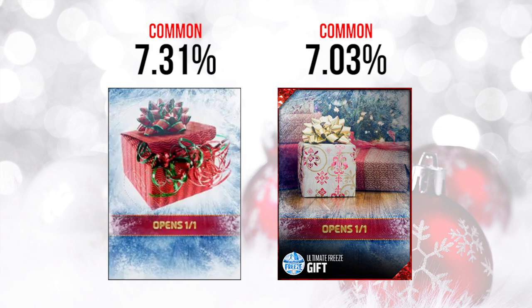Tomorrow's gifts are both pretty common — these are the final gifts of the entire promo. They're at 7.31% and 7.03% of all gifts, but that doesn't necessarily mean they'll be bad. EA has been known to drop their best stuff on the final day even when it's common, so I wouldn't be overly surprised if at least one of these is something decent. But overall, this promo has been fairly disappointing — most of us would agree with that.